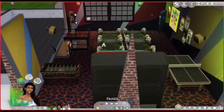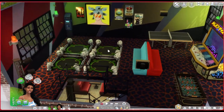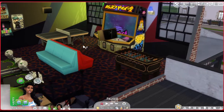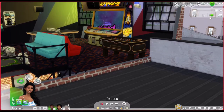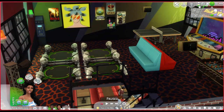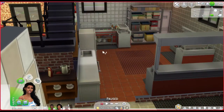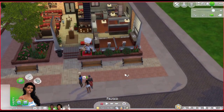Downstairs is just the kitchen and bathrooms. Upstairs there's a small arcade with VR machines, a ping pong table, foosball, and vintage arcade machines. It's a fun time. The actual kitchen is also up here. It's a really fun family destination — let's move on to the restaurant right across the way.